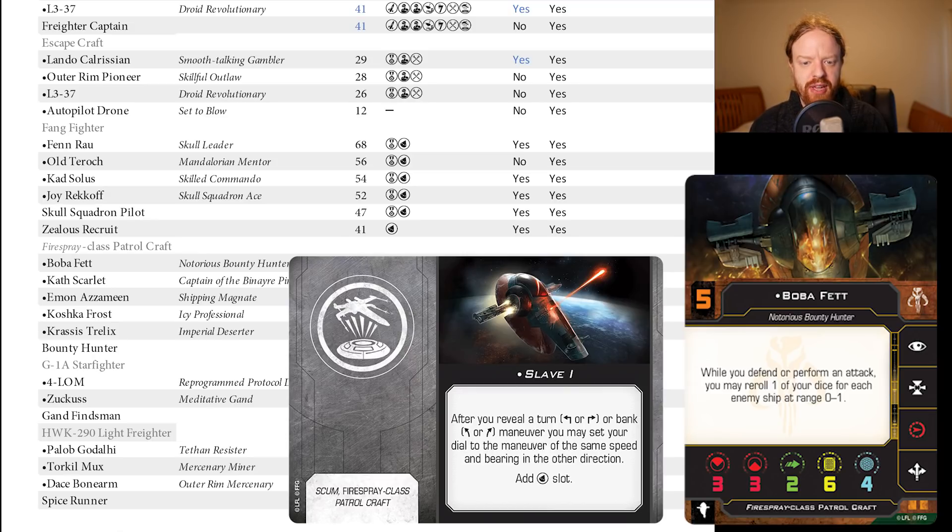As it stands, Boba Fett is 14 more points than Cad Bane, which is the next most expensive. Sounds about right — Boba Fett is way better than Cad Bane in terms of ability, and Initiative 5 over Initiative 4 is a world of difference. From my point of view, this is not going to change what I do with Boba Fett. I basically only ever took Slave I as insurance — I'm probably just not going to take it anymore.